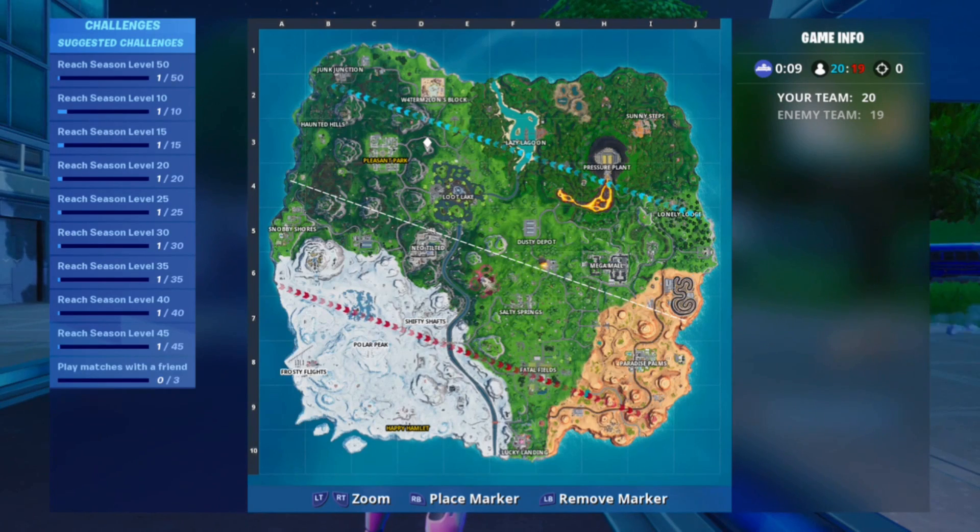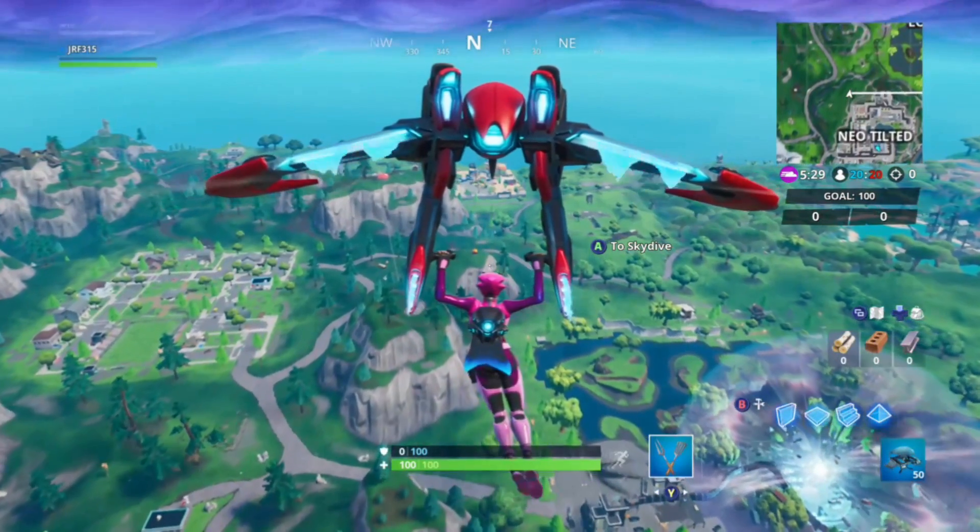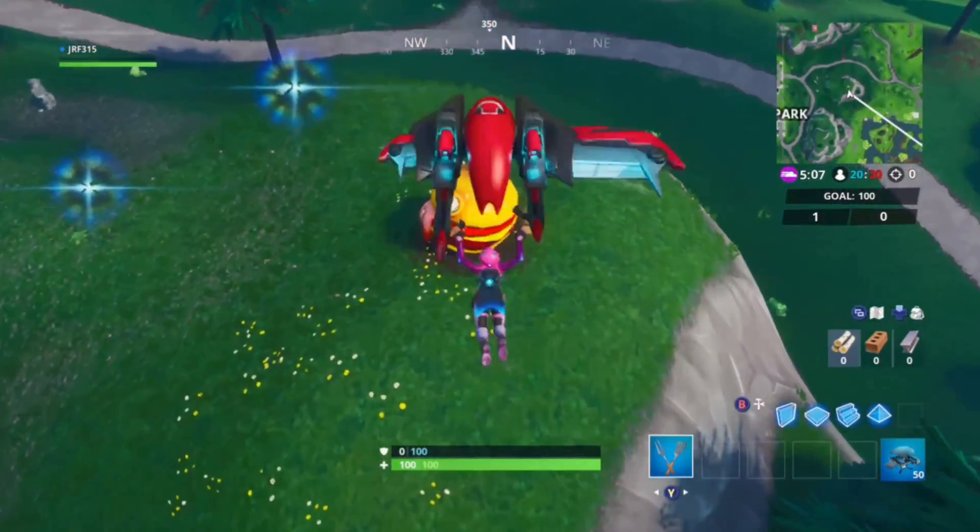So if we hop into a game, the Durr Burger is located right here. And if we go there, you can see it sitting right on top of this hill.